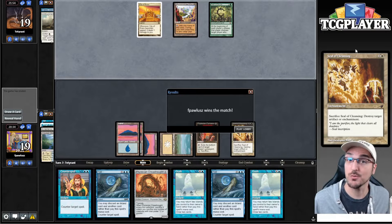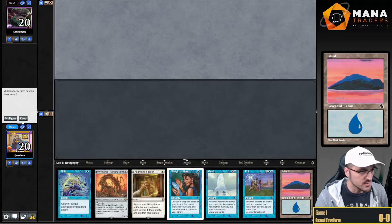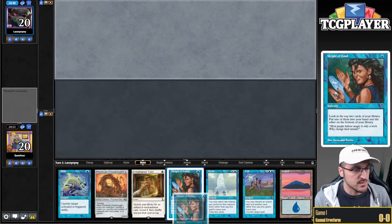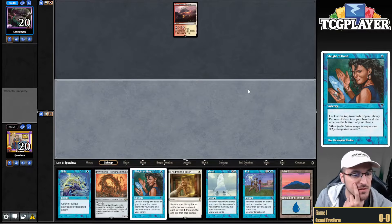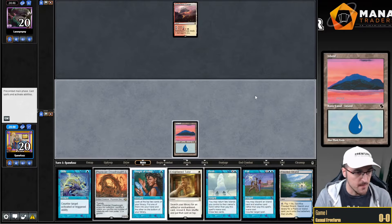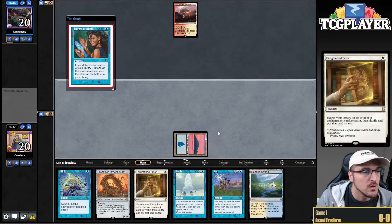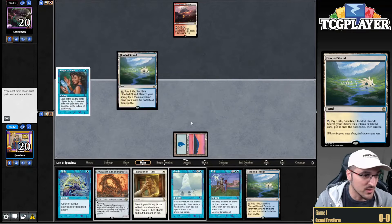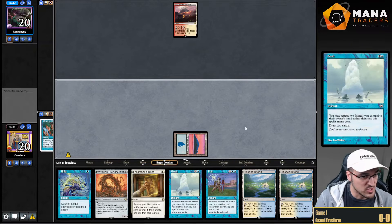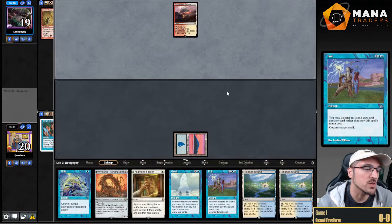Alright, I'll take it. We're 1-0. We're keeping this hand. Turn 1 Sleight of Hand looking for that second land — once we find that second land, we're looking good. Turn 1 Battlefield Forge from the opponent. Now that I drew the land, I still want to find another basic Island. Going for the second land because that enables Gush, and then Gush enables Foil. Spark Spray — okay, so we're playing against the Rift deck, which is good for us. This is going to be a pretty solid turn right here. We could get Plowed, but we're going to have Foil to beat the first Plow.